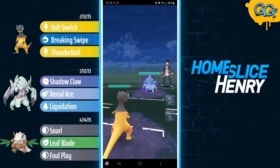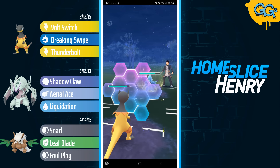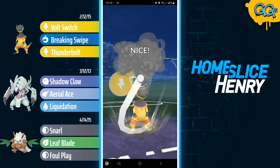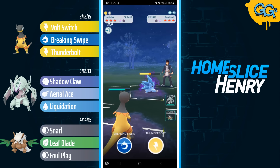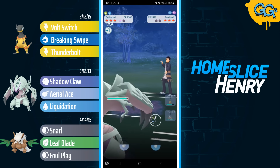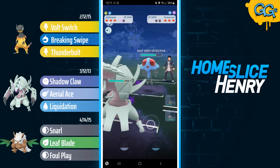Hopping into the final match — Heliolisk into Shadow Alolan Sandslash. Sandslash is running Shadow Claw, which is good news, as they have no fast attack pressure and are entirely reliant on landing a Drill Run. Heliolisk can survive a Drill Run, but it does almost all of your health. After shielding, I overfarm and full send the Thunderbolt. Opponent commits the shield. I continue to farm, then wait two turns and try to catch onto Galissapod. My catch attempt is unsuccessful, but I lure out a Tentacruel. Tentacruel needed to be baited out, as Poison Jab would absolutely shred Shiftry.